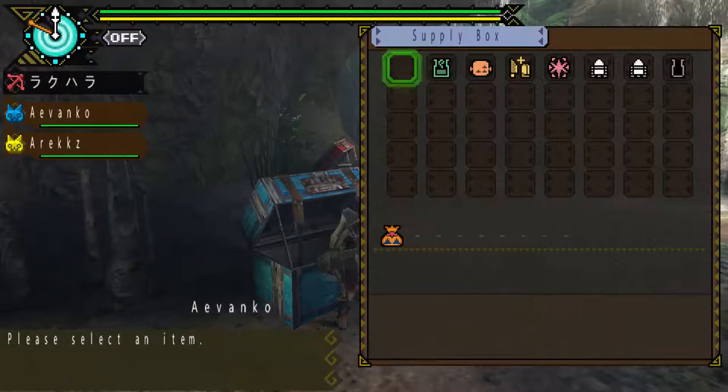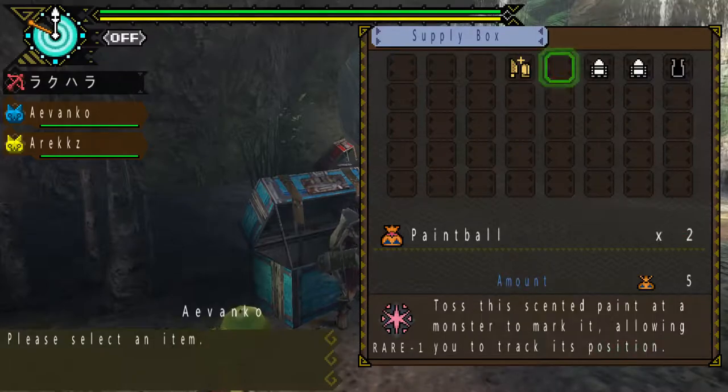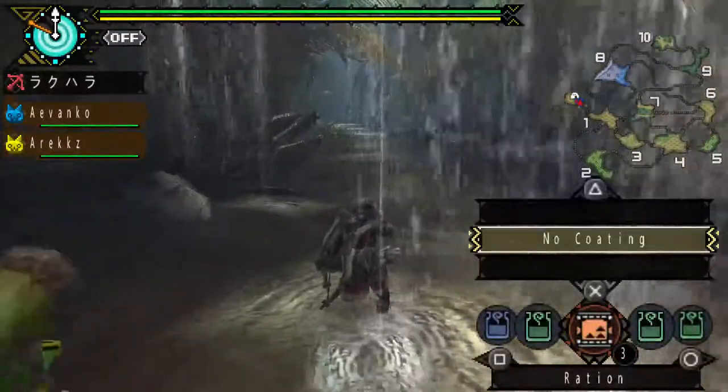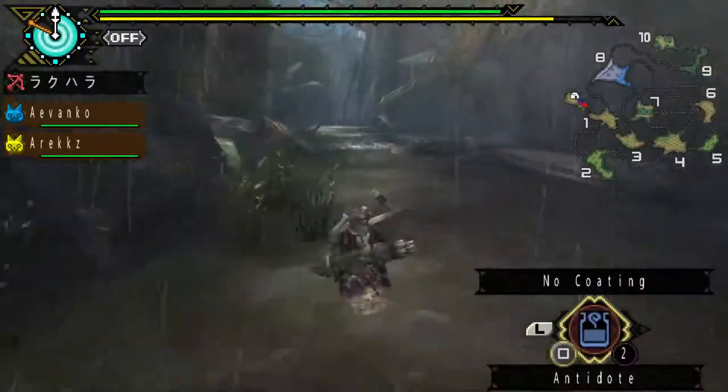There we go — antidotes from the supply box. The Great Rogi is basically a cousin of Jagi. He is able to shoot poison clouds and call for help, and he is equally annoying, if not more.